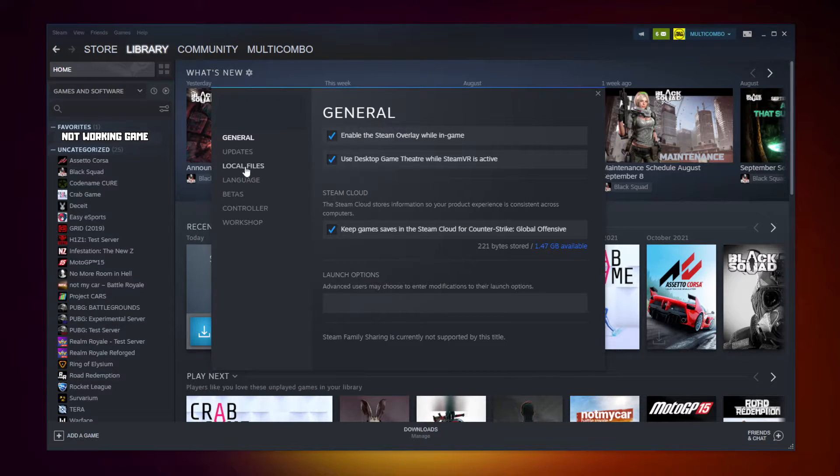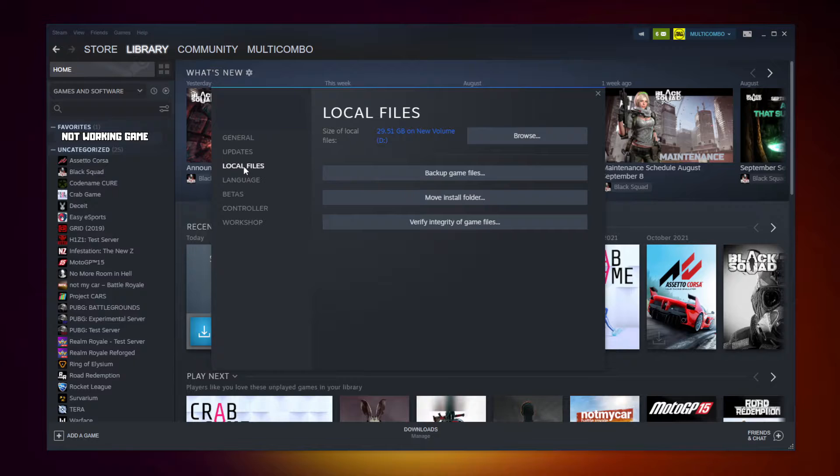Click Local Files. Click Verify Integrity of Game Files. Wait. After completed, continue to the next step.